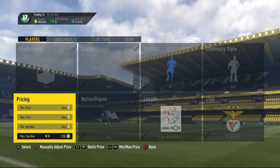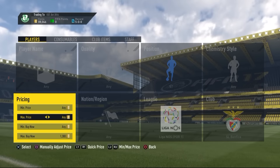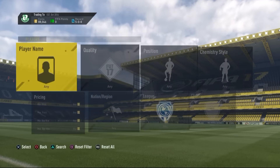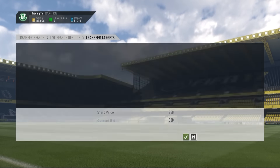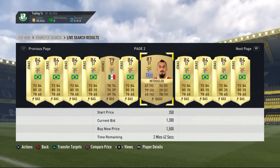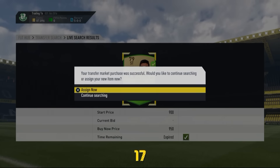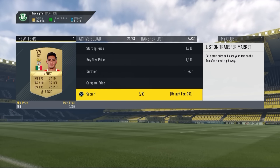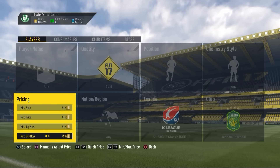The second method is a Benfica striker method. Just search up striker, Benfica, 1.3k and there's going to be a few strikers you can find on the market. The main ones you'll find are Jonas, Gaius, and Mitroglu. For example, here's one for 950 coins and I can pretty much sell it right now for 1.3k, or try to sell overnight for like 1.5k.